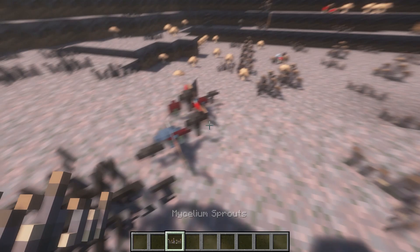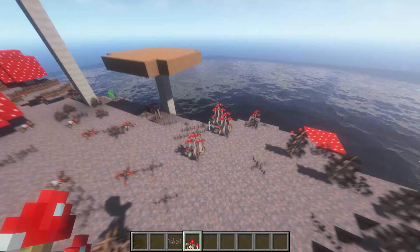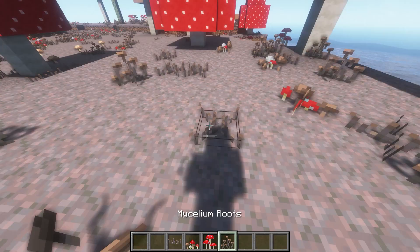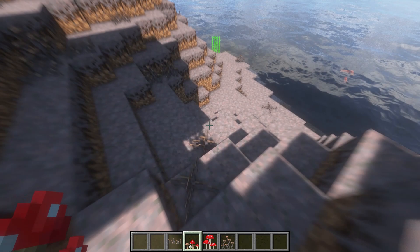The first biome we're going to look at is the mushroom field. You can see we've got some sprouts, some wild mushrooms — a bunch of foliage. There are also these tall mushroom clusters with sprouts and roots. The mushroom clusters look like they're actually uniquely placed each time, which is cool.